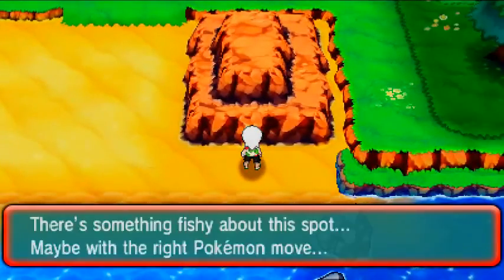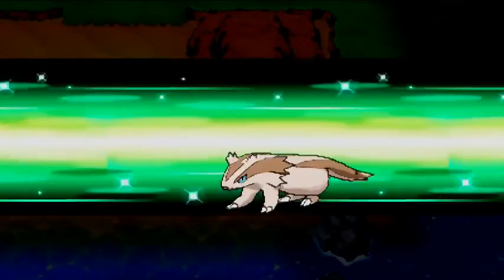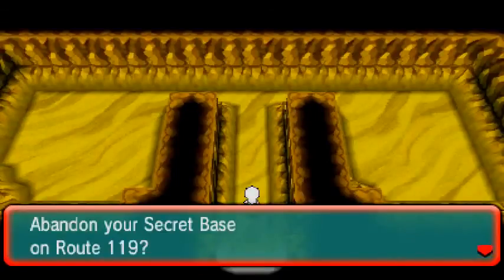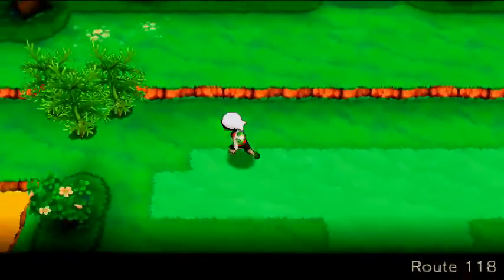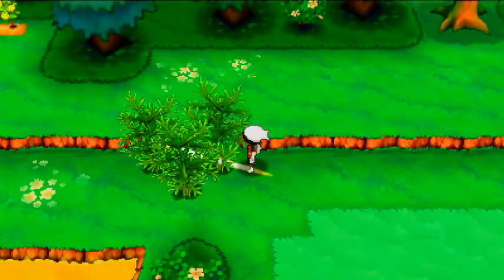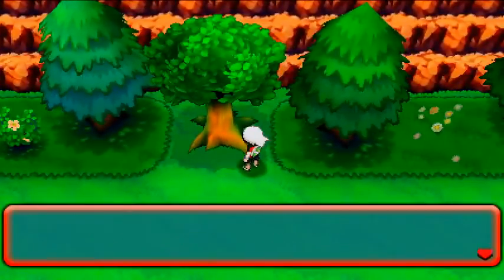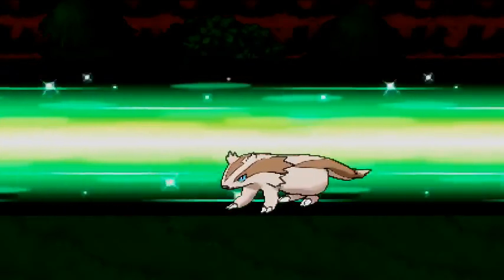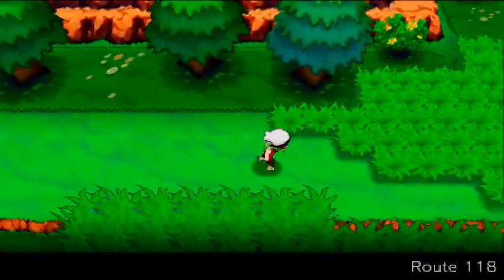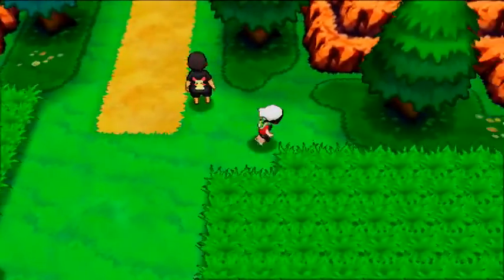Here's the third one — use Secret Power and the third base is one that splits into two, which is always interesting. That's secret base number three on Route 118. There's some fish about the spot — use Secret Power for our fourth secret base, nice and long. Two more to go after that, and one more is left — just gotta get to it.